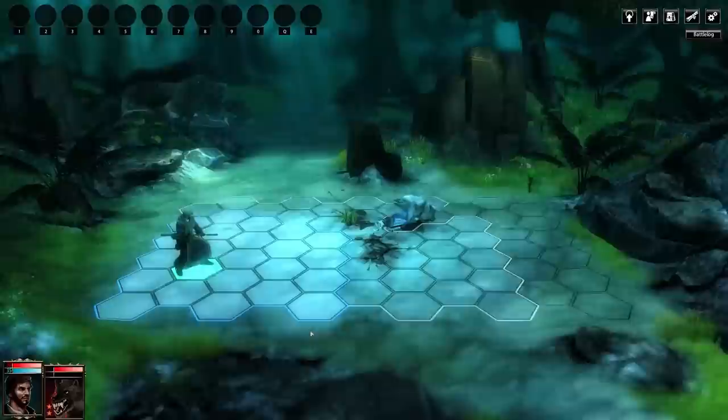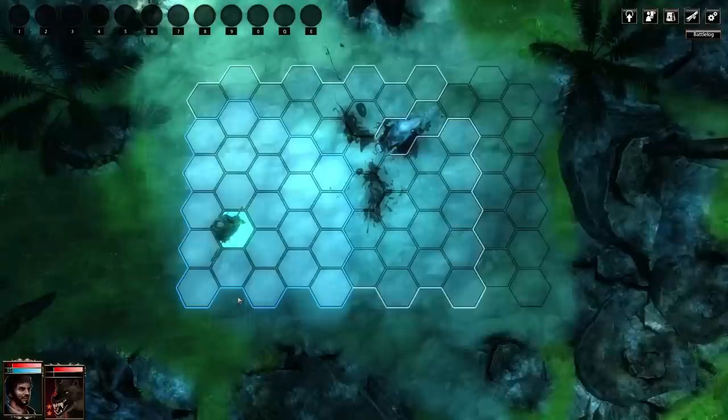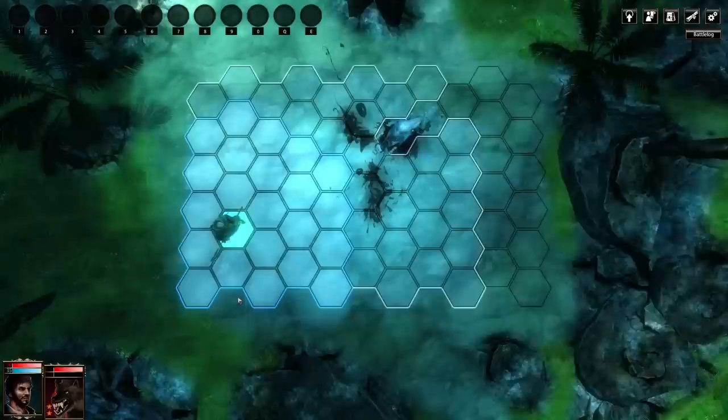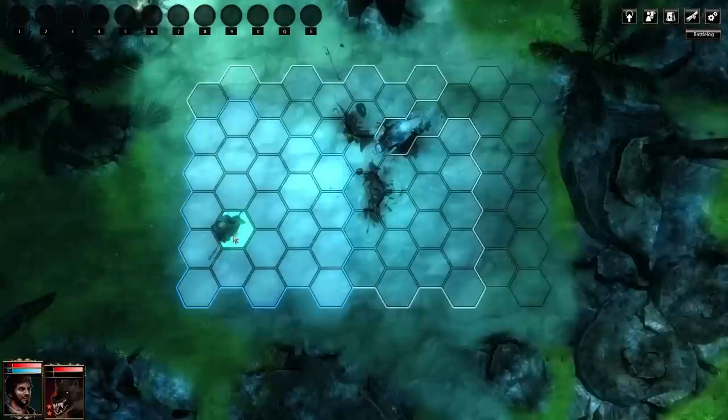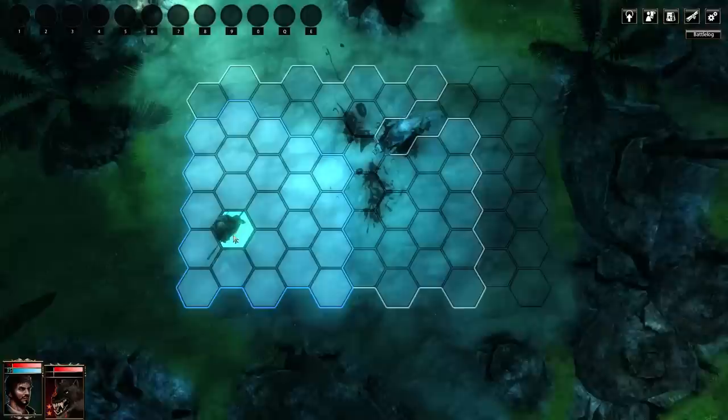So if you've watched any XCOM or anything, this sort of has the same style of move or use an action. You can see this blue area means we can move here and do an action. And then there's this white area where we can move here but then not do an action. So basically, you get two things you can do per turn. You can either use both for movement or one for movement and then action.